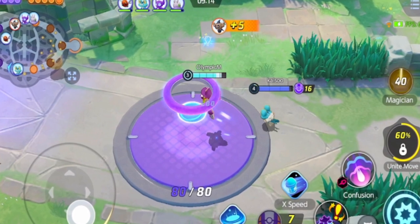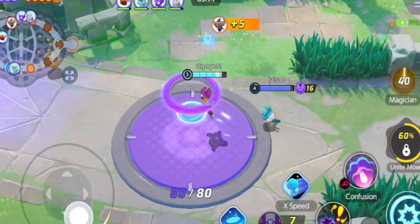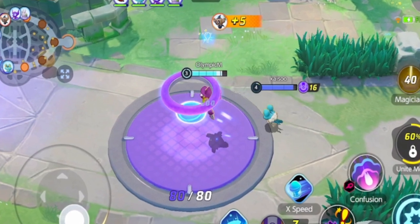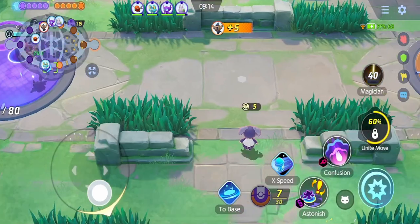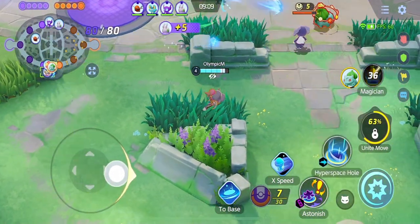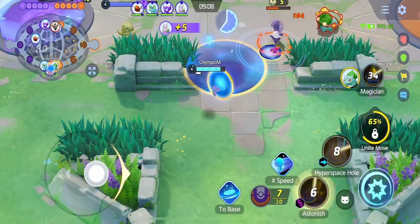If we win their gank, we have the option to counter-push and KO them easier — they have one berry to restore HP as opposed to two chances. I got my Hyperspace Hole. This move is a great support tool, and just as it's a great support tool, it's also a damage-dealing tool.